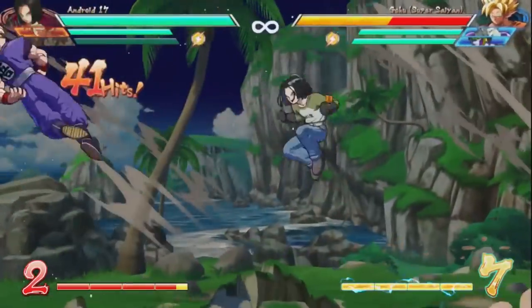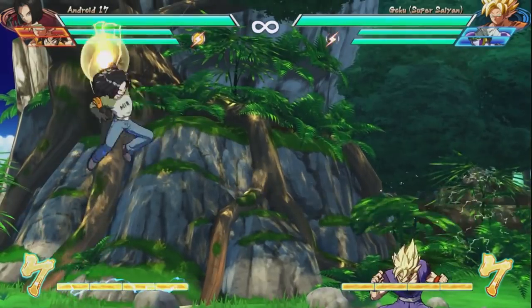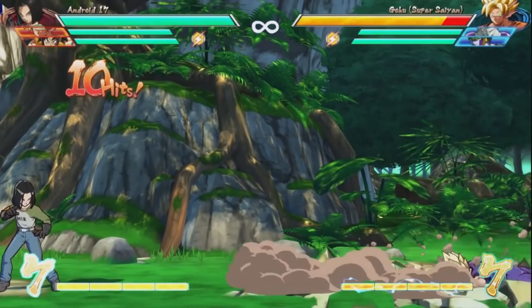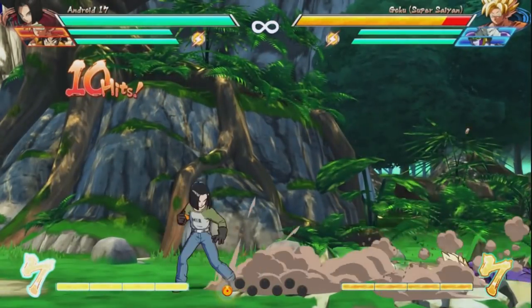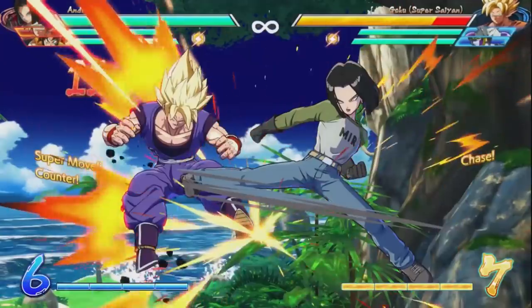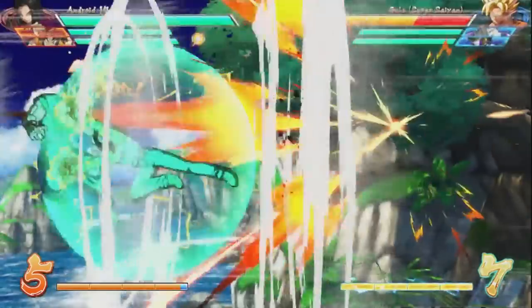If you plan on playing Android 17 when he comes out, you should probably always keep this charged during the end of the game. The move itself does have a hitbox so you can do it safely during a combo and knock your opponent away, and then afterwards you can just hold it until you really need to use it. And if you don't plan on playing Android 17, you should probably know about this move just in case you do get down to your last character — you probably won't want to be throwing out any super dashes if he has that move charged up already.